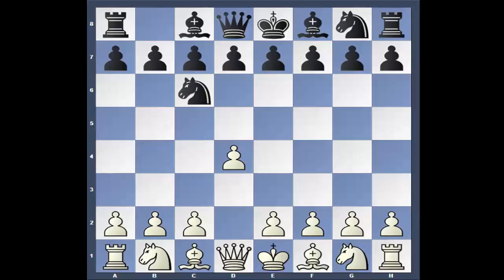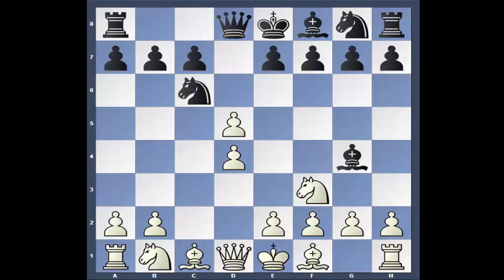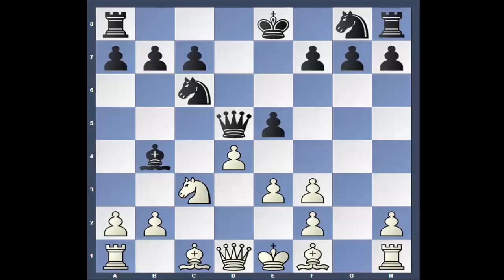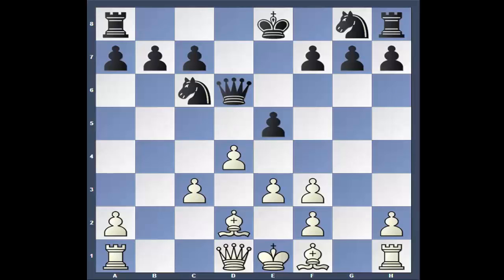Kasparov is white, Short is black. We're going to go through the opening a little quick. He takes the Queen's Gambit. Pawn takes, Queen e3, e5. I'm not familiar with this kind of setup in the Queen's Gambit, but Knight c3, Bishop b4, Bishop takes, pawn takes, Queen d6. Now according to the computer off screen, that's the last book move.